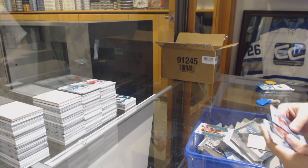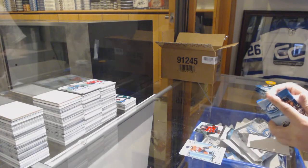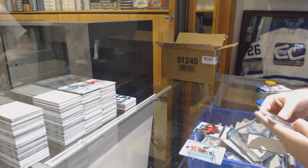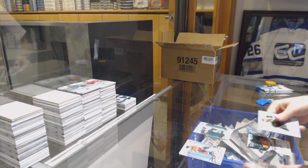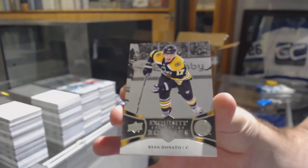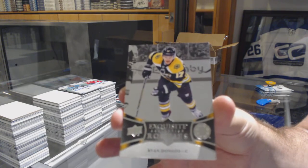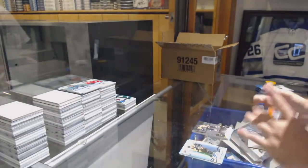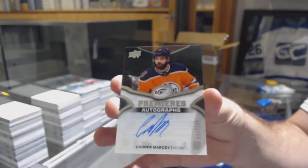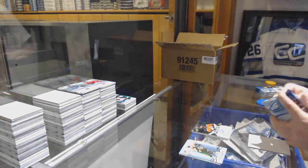Green of Chabot for the Sens, ice premieres $9.99 of Brett Sini. We got a big one — green of Eric Staal for the Minnesota Wild, Ryan Donato exquisite for the Boston Bruins, and an ice premieres autograph to $2.99 of Cooper Marody for the Edmonton Oilers.